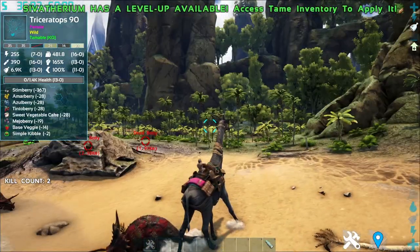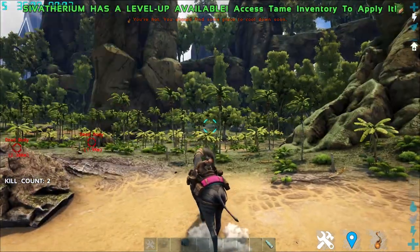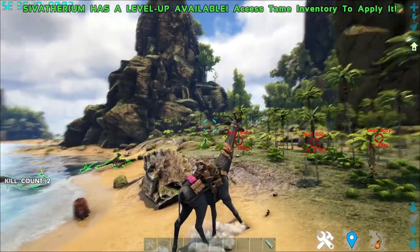That's it for the Sivatherium — no roars, nothing fancy. Just a simple creature with a left click that swings its neck and a right click that does a stomp attack.